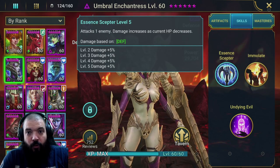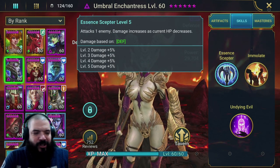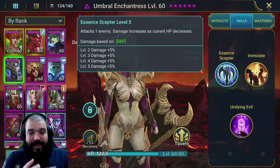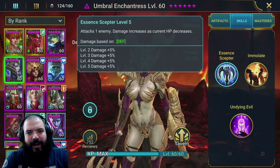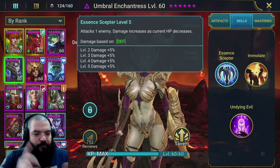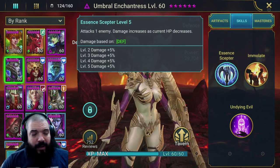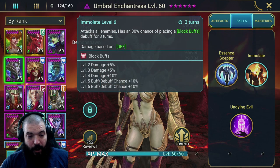It's an extra 20 damage - it's not going to be the end of the world. With epic books and legendary books, you really want to be focusing on things that give you an extra buff chance, reduce turn meter, or reduce cooldown on an ability - as opposed to just flat damage. If you book it up it's not the end of the world, but it's not a priority.